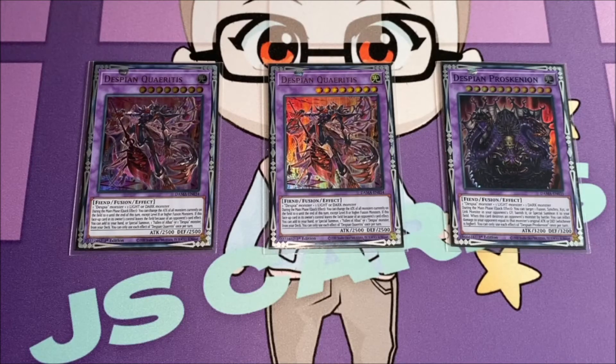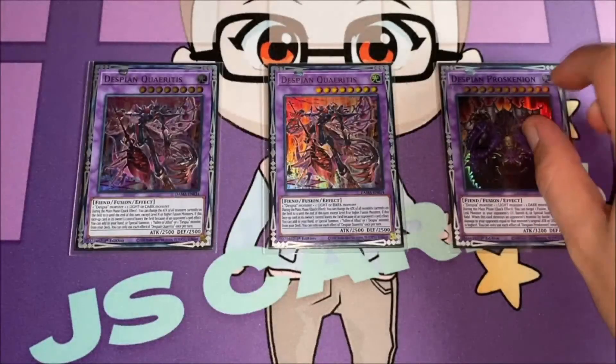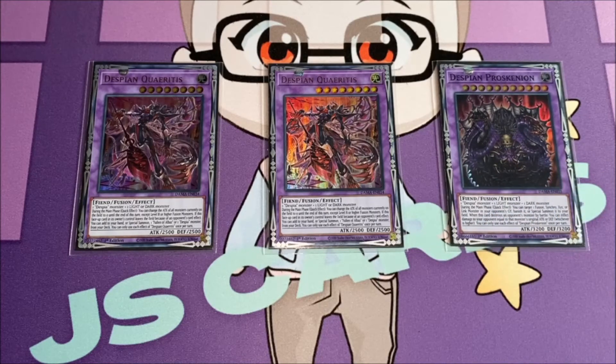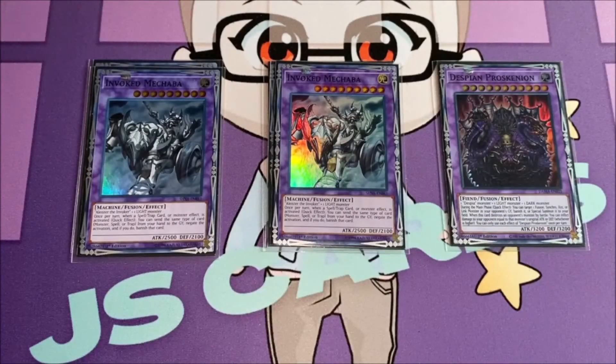The bigger Despian fusion is made with one Despia monster plus one light and one dark, so you need an extra material — that's why it doesn't come up all the time. It's a 3200 ATK monster with a quick effect where you can target one fusion, synchro, XYZ, or link monster in your opponent's graveyard and either banish it or special summon it to your side. If this card destroys an opponent's monster by battle you can inflict damage equal to that monster's original ATK or DEF, whichever is higher. I just thought it looked cool and one copy would be nice, but the extra deck is tight — if you want to cut it for something better you could.